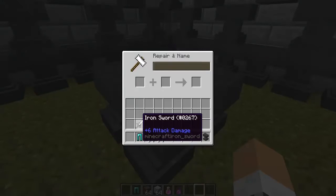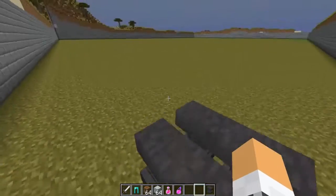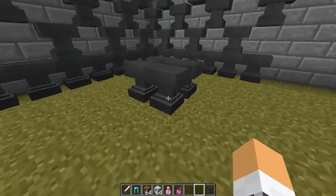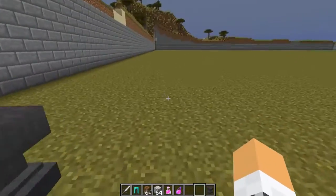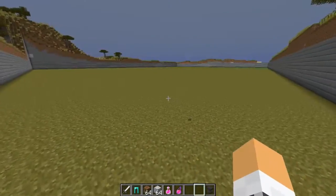We will be adding colors to name tags. So this is an iron sword — we can change the color of that. There are a few permissions, you'll see them right on the page when you go on it. Links are always in the description to this plugin and to all my things like Twitter.